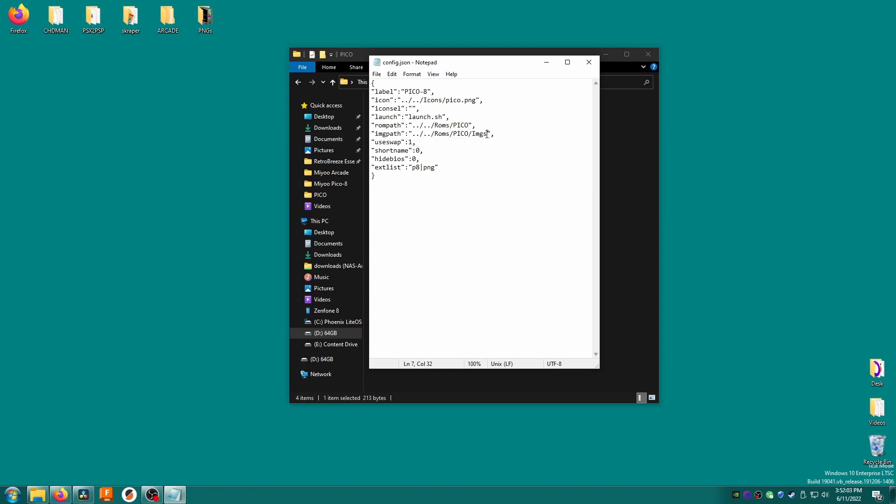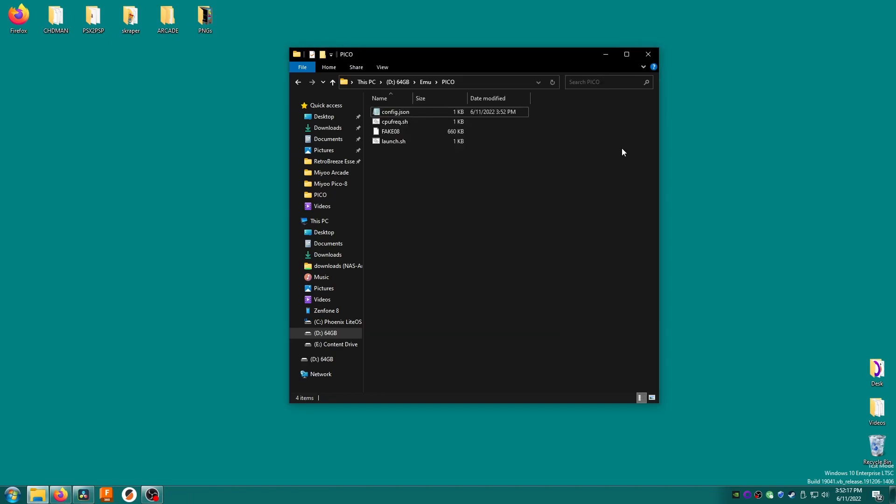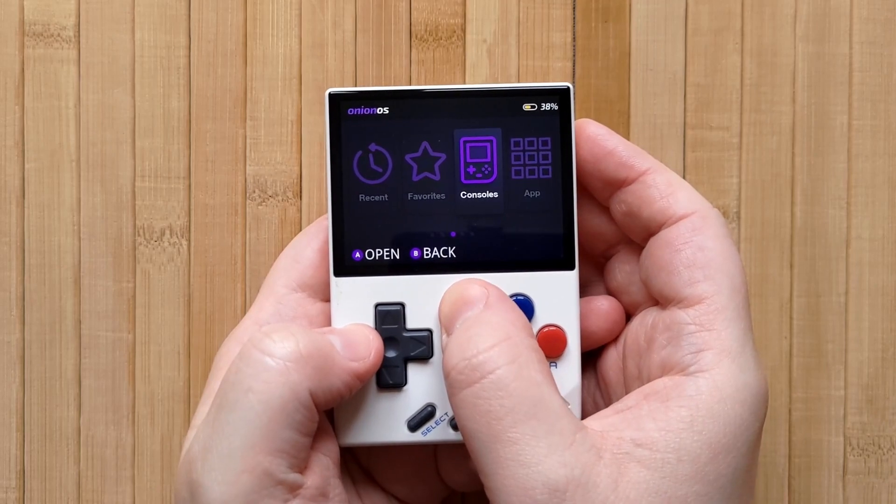Typically this is a forward-slash imgs folder within the ROM folder. All we need to do is, at the end of the file path, delete forward-slash imgs, then save and close the file. What we're doing here is telling Onion OS to look in the ROMs folder itself for the images, not in the imgs folder.